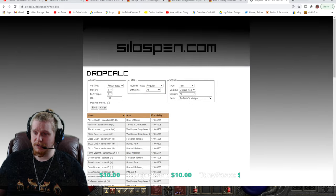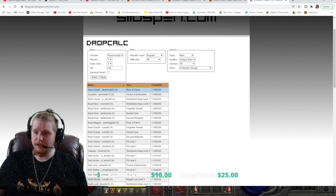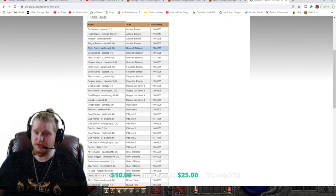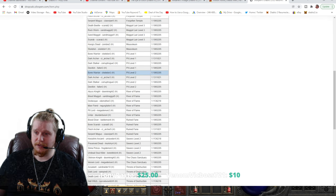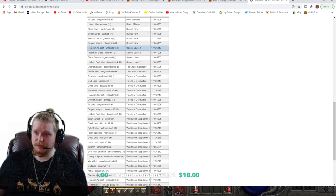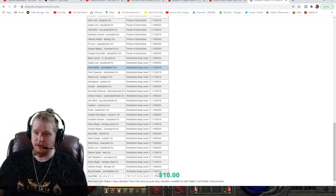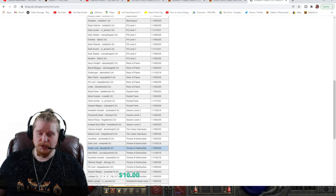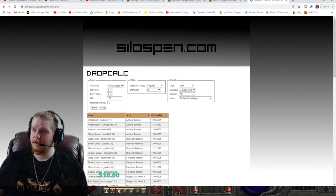If we go to regular monsters, we can see the zones. It looks like Ancient Tunnels, Disused Reliquary, Forgotten Temple, Maggot Lair, the Pit, River of Flame, Chaos Sanctuary, Throne of Destruction, Sewers Level 2 and soon Sewers Level 1 as well, and Worldstone Keep Levels 1, 2, and 3. So if you're looking to find one of these, there you go — you've got your answer.